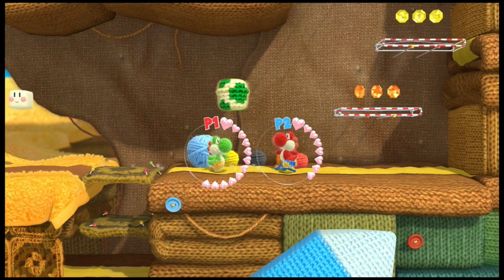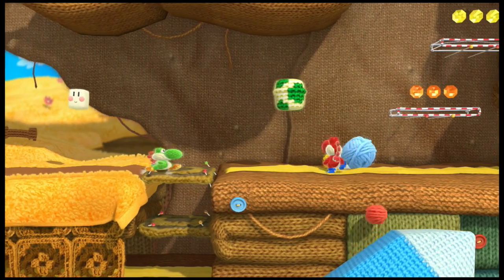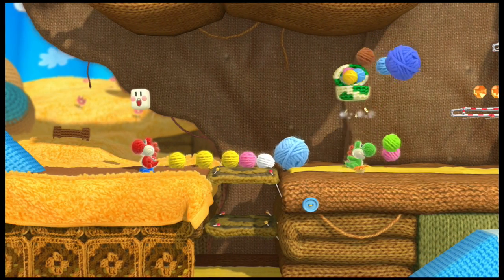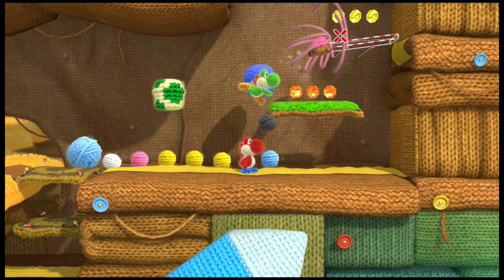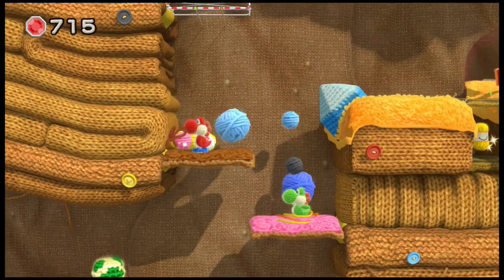The hearts are the health meter. The big eggs can be used twice — if you throw it into something it'll just keep going. You can also make platforms with these, and they'll all be different colors. Oh, there's a secret down here!